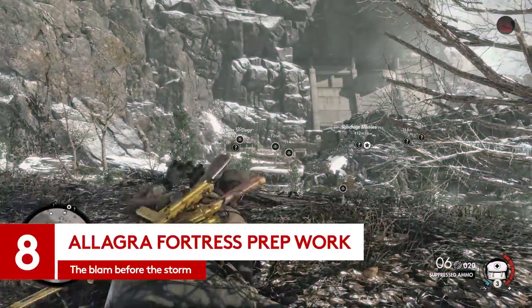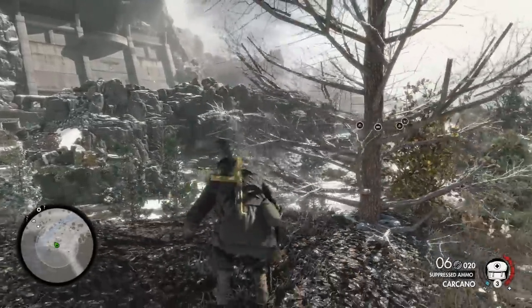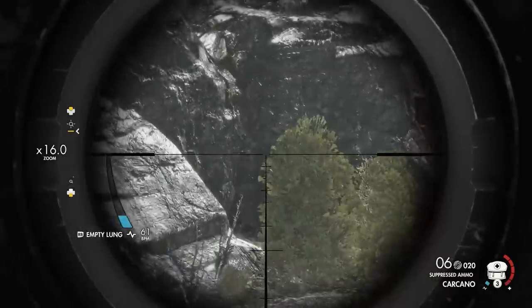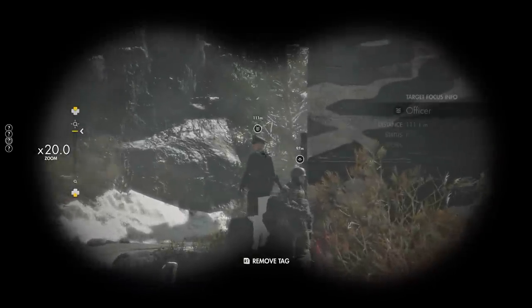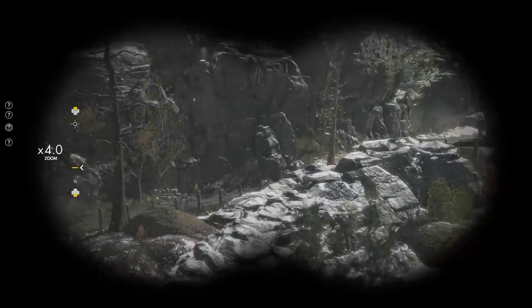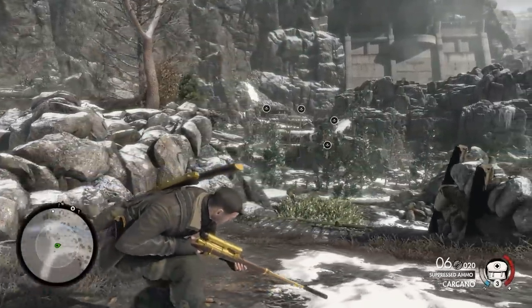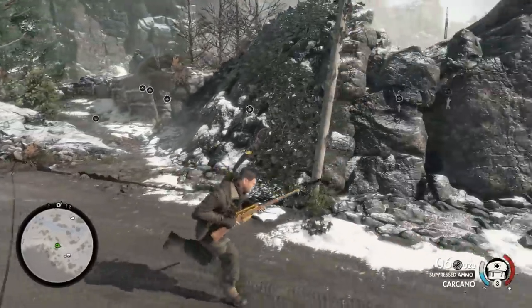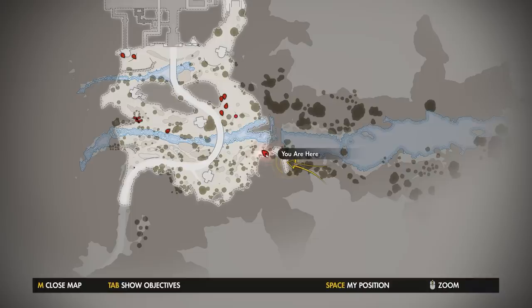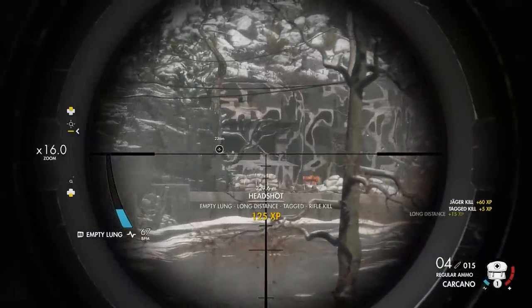Here's one from the final level in Sniper Elite 4's campaign. Although it's hard to stretch it out far enough to get the S-rank from it, it's still worth a mention. There are a lot of uniformed people on the Reich's payroll between you and your objectives in the Allagra Fortress. By going in and tagging a few people with the binoculars and then returning to your start position on the map, you can line up a 200 plus metre shot on these poor chaps before you even get stuck into the fortress.